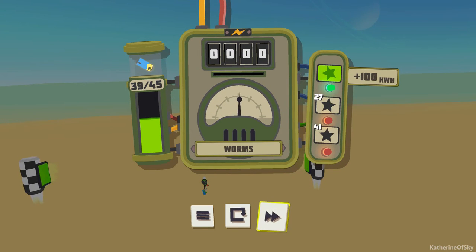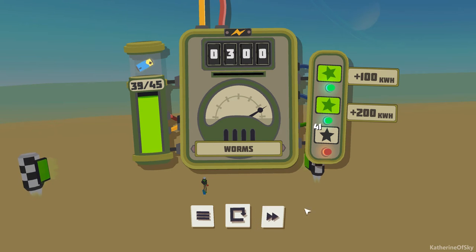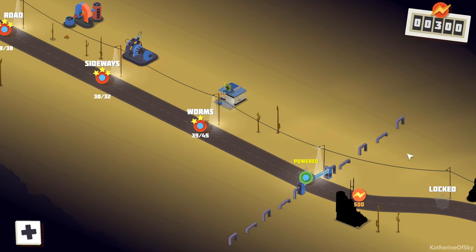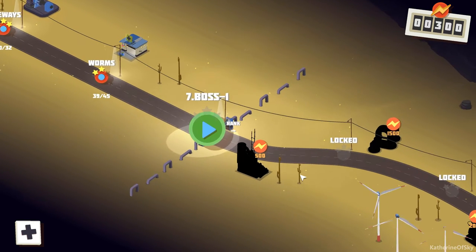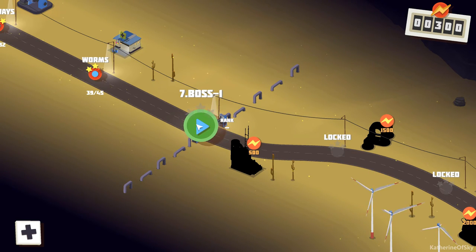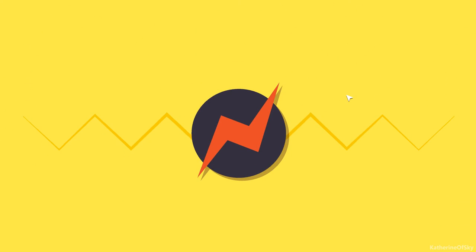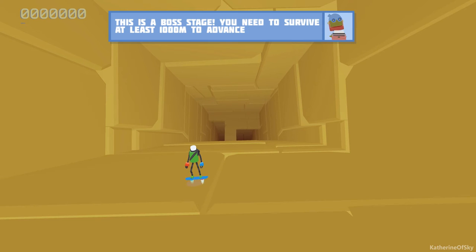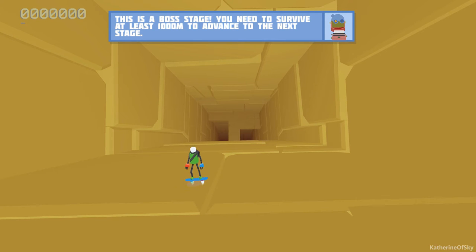39 and 45 - I needed two more to get the third star. That's okay, I will live it down. What's next? Boss. There's a boss here. Let's try it - let's see. This is a boss stage. You need to survive at least 1,000 meters to advance to the next stage. Gonna do our best.